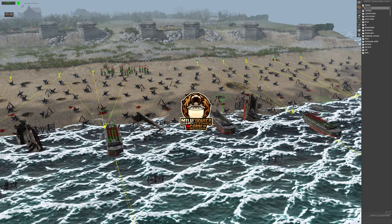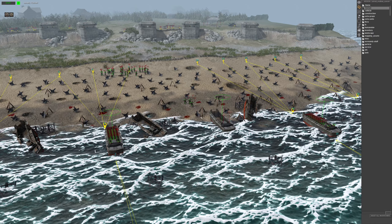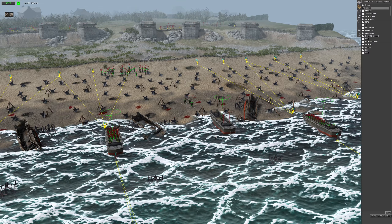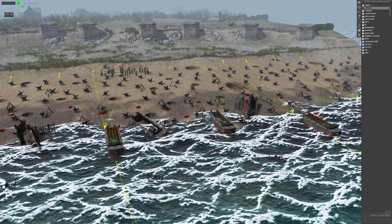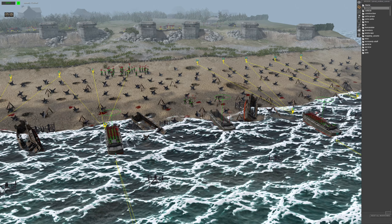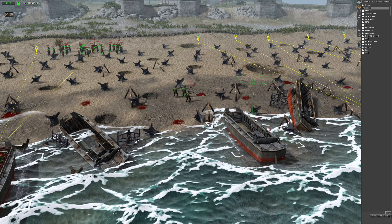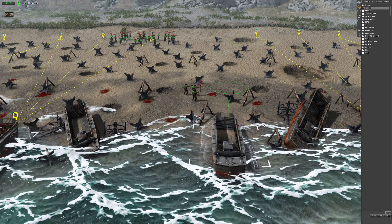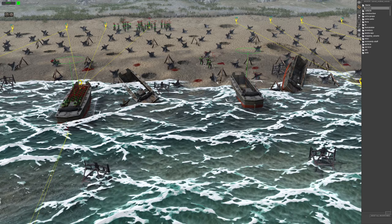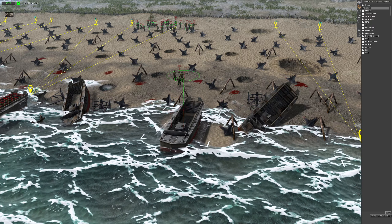Hey guys, Milk Cookies and Games here. Welcome to another episode of our Gates of Hell Gem Editor tutorial series — episode 15. Continuing on from our previous video, the Ultimate Beach Landing, I'm going to teach you how to create an endless beach landing with constant waves of troops landing on the beach. The setup is pretty much identical to the previous video, so I recommend you check that out first. Once they hit the shore it's the same process, except the boat scripting is a little bit different.